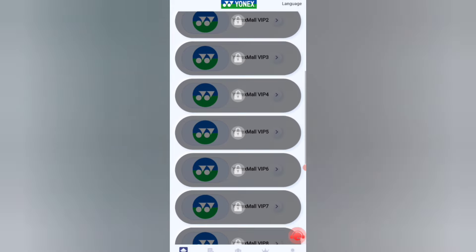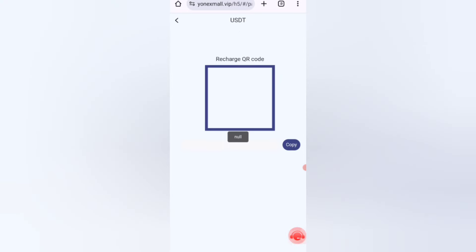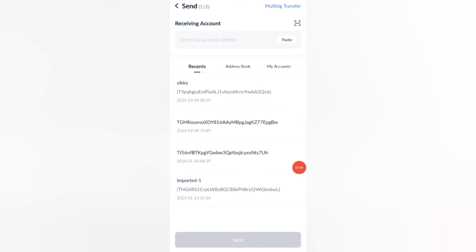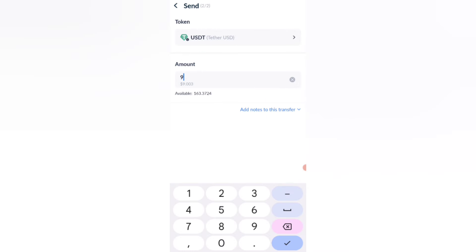Now close the announcement and you can see the VIP data. I'll show you how to recharge. Click on Home, then click on the Recharge option. You can see your wallet address — copy it, then open your wallet, paste the address, and proceed. I am now recharging 9 UST.